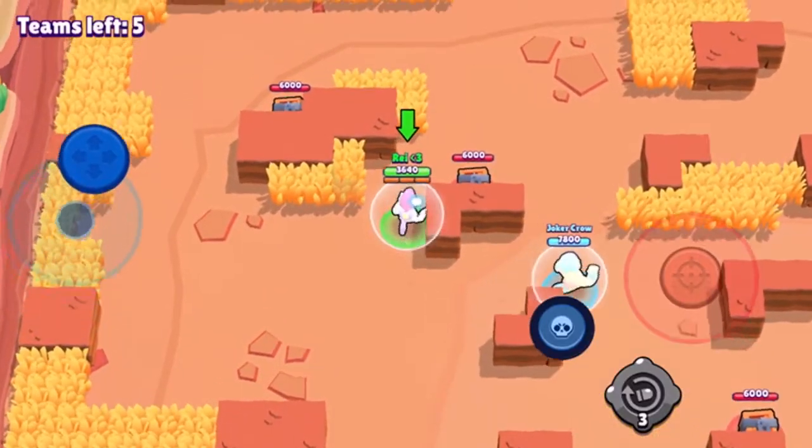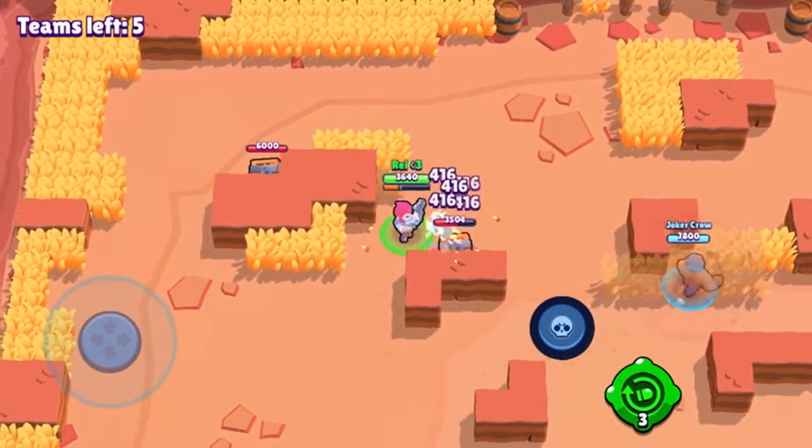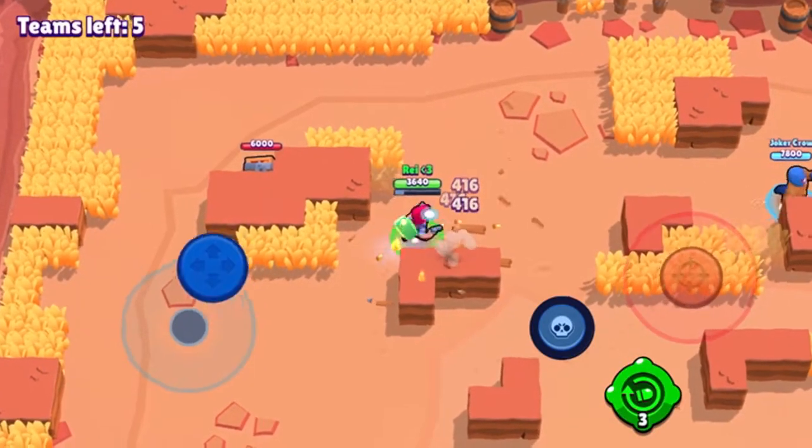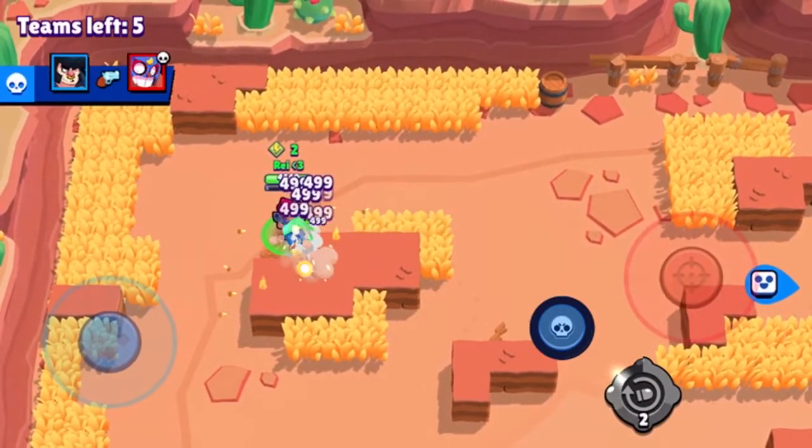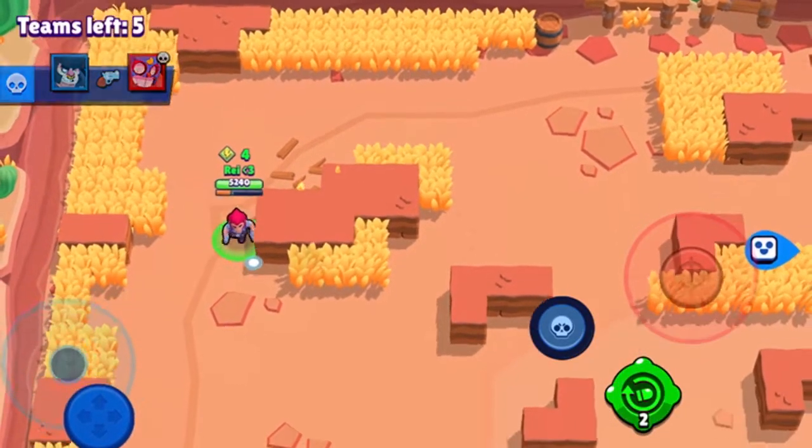Since this is an online game, I'm matched with a random online partner. We're only able to chat if we've partied up, and that's only if I have them as a friend. You can also go into a friendly match where you can go against bots with your friends.